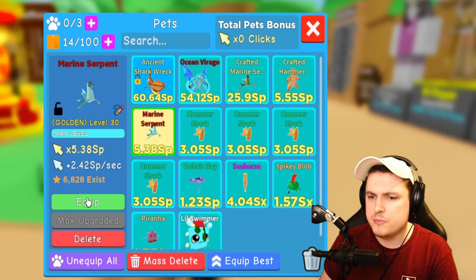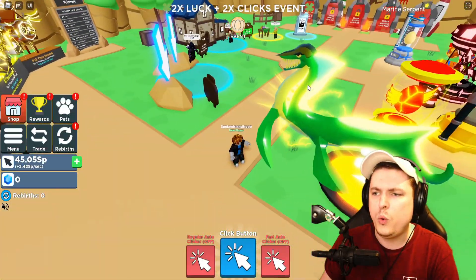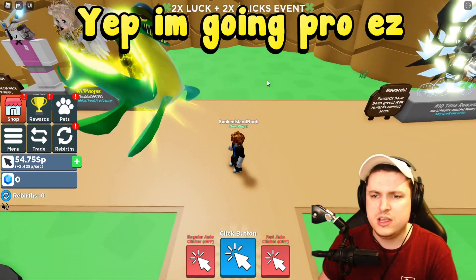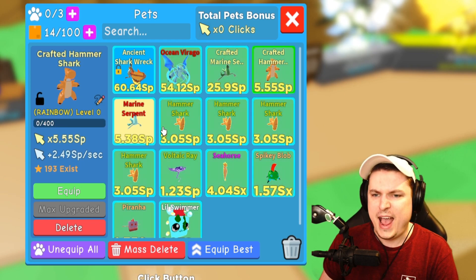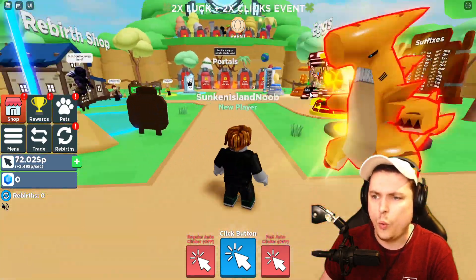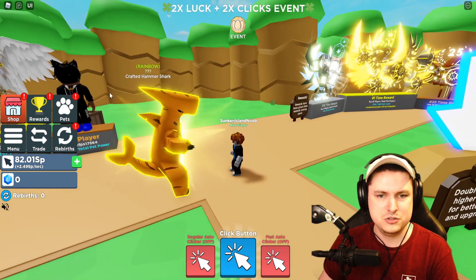Then we have the Marine Serpent — let's just do this one solo in gold. We're going to get a bunch of clicks already. The stats at the end are insane. Then we have the Crafted Hammer Shark — 193 of these exist. That looks cool. Not bad.